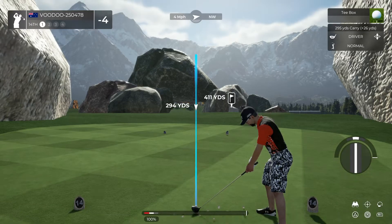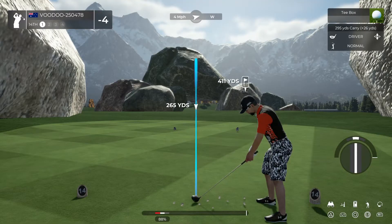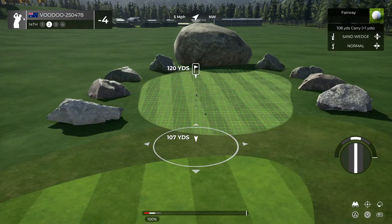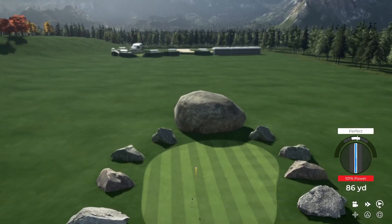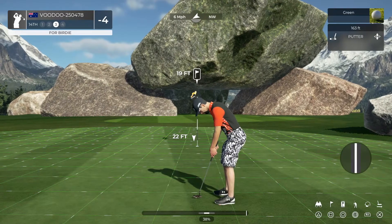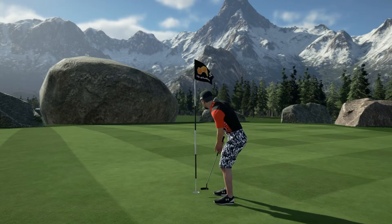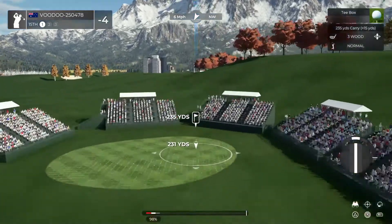Here we go on hole number 14 — just a pure swing. And this one's about 120 yards to the pin. It's heading for it. That's safe. Here's a putt from 19 feet — get there. Oh, bad luck there. Okay, let's finish up — that'll work, tapping in for par. Four under par currently — teeing it up now on the 15th hole.